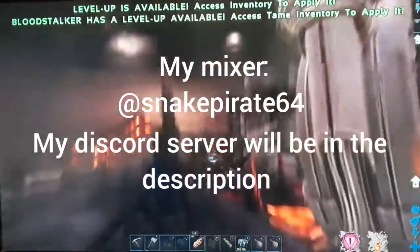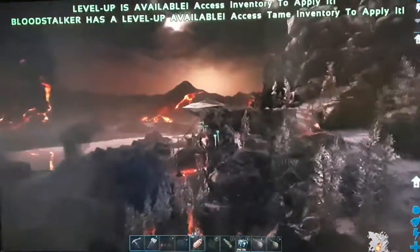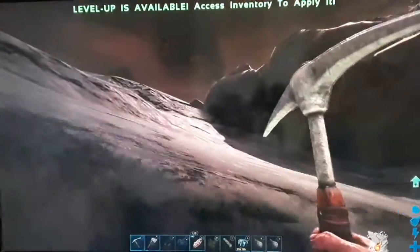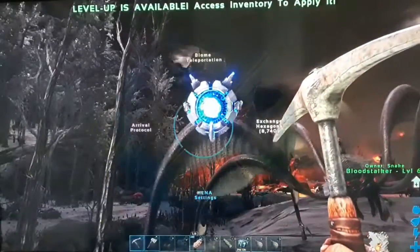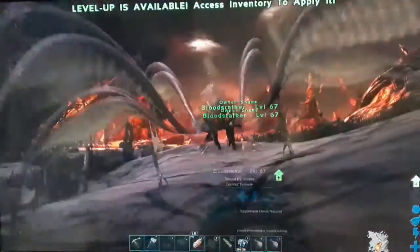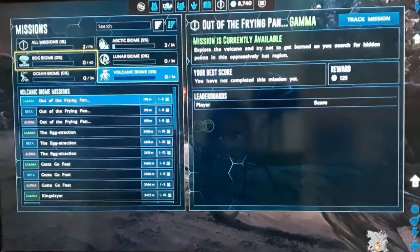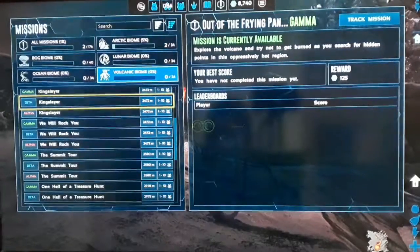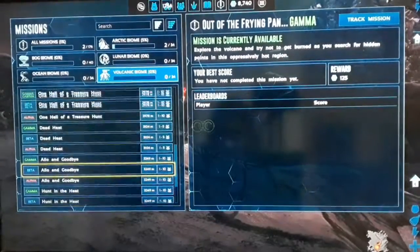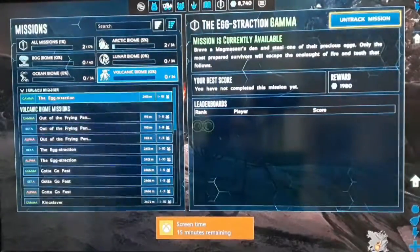Hey guys, welcome back to another video. Today I was thinking of going to tame a T-Rex, but then I realised that I can actually tame a Magmasaur. Because when I went to go get my stuff at the end of the last video, I noticed that I was actually able to go in there without having to fight any mobs, any dinos. So I'm thinking I'll go in there again and then I can go get an egg. The only thing I'd have to fight is possibly the Magmasaurs once I steal the eggs, or I'll probably just get out quick.